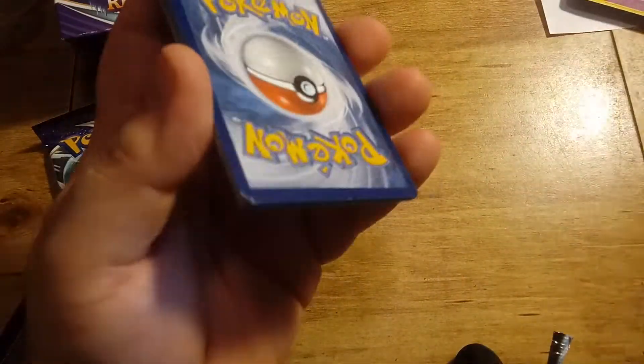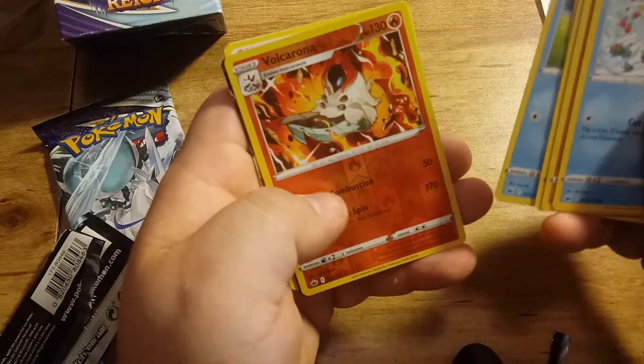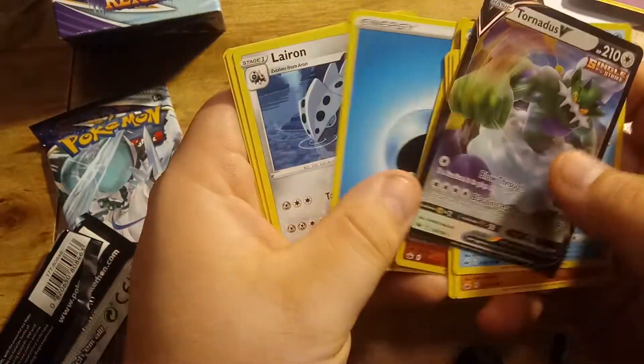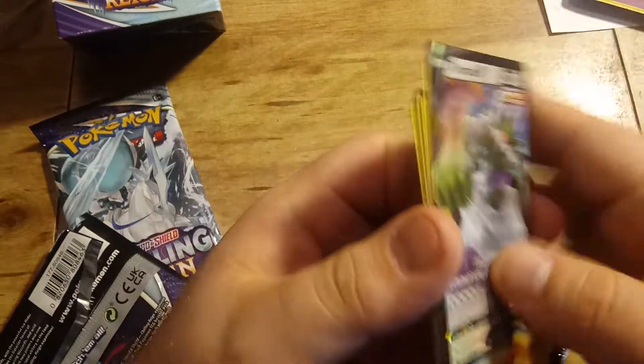Code card. Sneasel, Galarian Farfetch'd, Furfrou, Venipede, Spiel, Vulcan Rona, a Tornadus V. Nice. Energy, Lairon, Stenay, and Rugged Helmet.